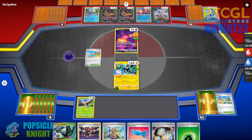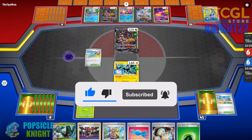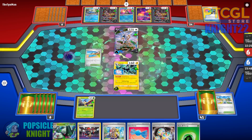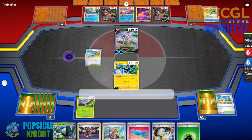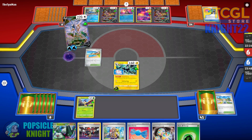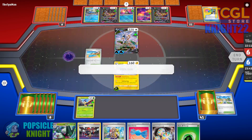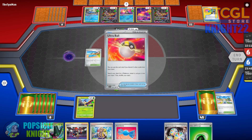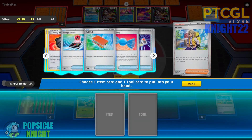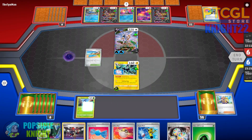My opponent is starting pretty strong. If they have Double Turbo Energy and evolve to Arceus V-Star, they can attack and energize Giratina V. Looks like they switch out to Giratina V just to retreat back — they don't have the Arceus V-Star evolution yet. So they just put two energies to accelerate onto their Giratina V. Now it's our turn, and this is looking pretty bad — their setup is going really, really strong. With no prizes taken, our Reversal Energy becomes useless. We have to act fast and decisively.